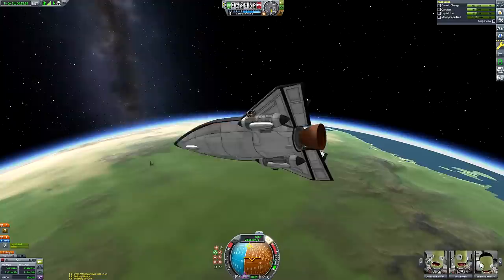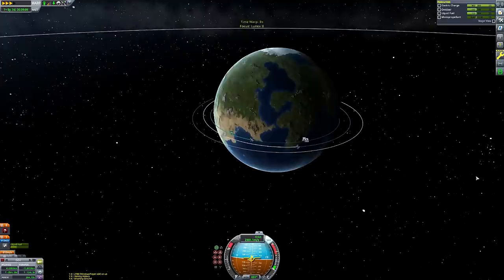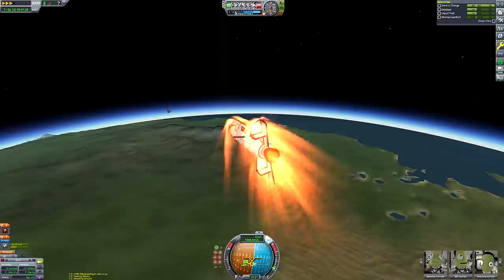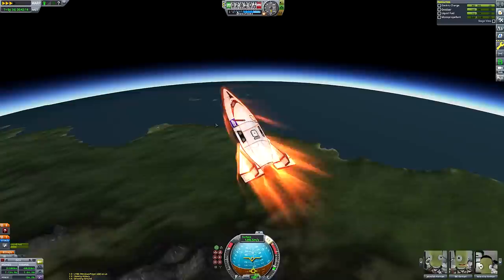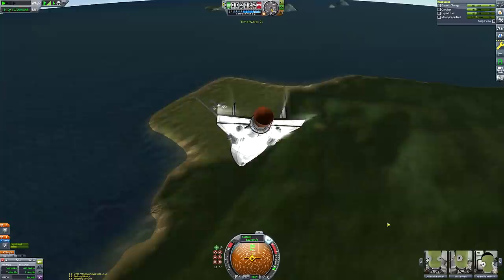I noticed the Kerbal Space Center occasionally materializing below us during our aerobrakes, so I knew the runway would be fairly close to our periapsis on the next pass-through. This part of the flight isn't entirely faithful to the original Lunex plan — it probably wouldn't have done multiple aerobrake passes. One reason: if left in too eccentric an orbit, the astronauts may have been exposed to excessive radiation in the Van Allen belts before the next re-entry opportunity arose.